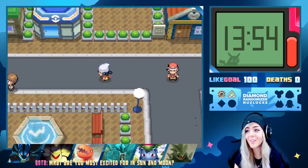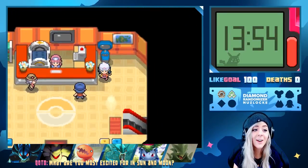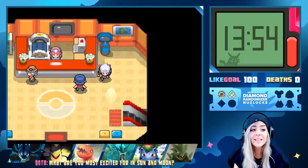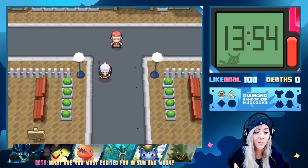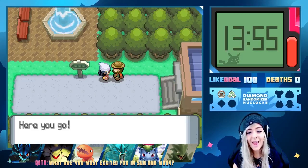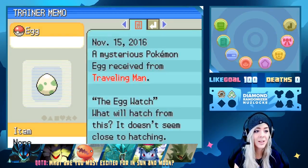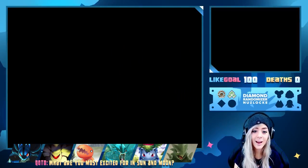I'm gonna get this egg real quick — I don't know what I'm supposed to do but I want this egg and want to figure out the Spiritomb encounter. Depositing Madara just for right now — I really want to see what this egg turns into. I'll keep it in the party so I can see what it is. We got the egg! Is this supposed to be Lucario — like in the movie? It doesn't seem close to hatching. The egg's gonna chill in our party for now.